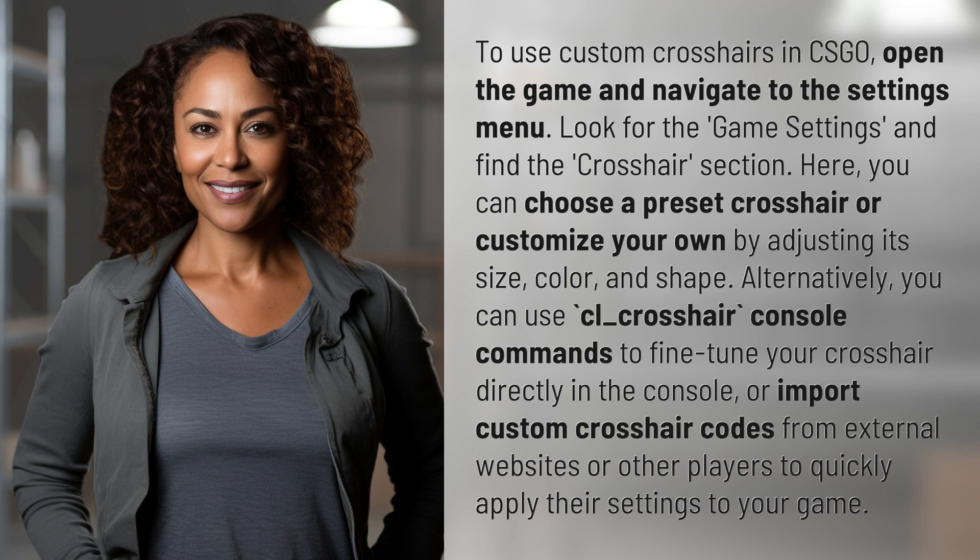Alternatively, you can use CL underscore crosshair console commands to fine-tune your crosshair directly in the console, or import custom crosshair codes from external websites or other players to quickly apply their settings to your game.